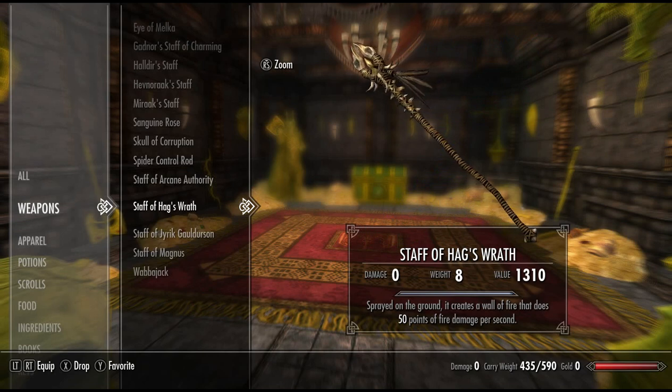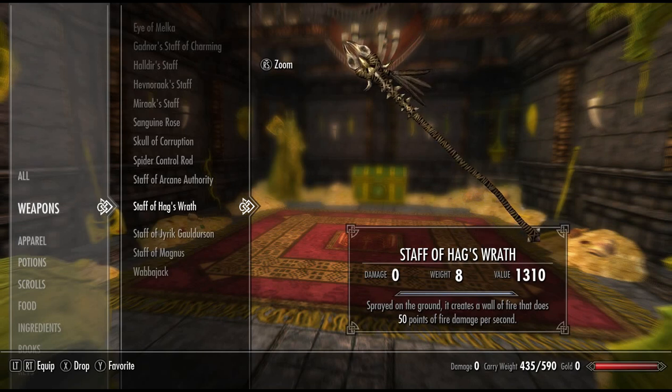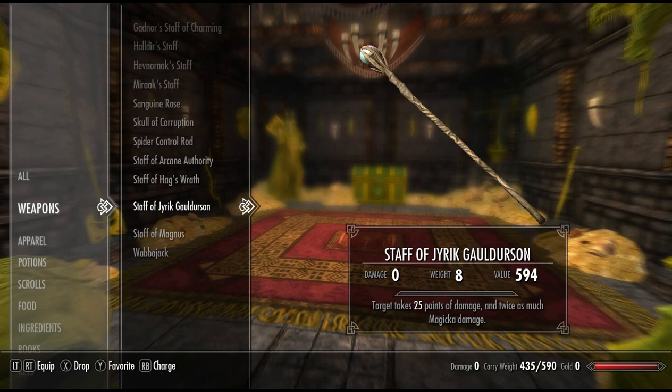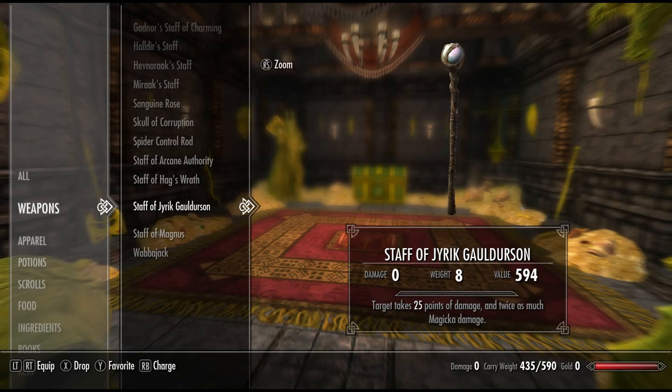Next, we have Staff of Hags Wrath. Sprayed on the ground, it creates a wall of fire that does 50 points of fire damage per second. That is quite a powerful straight up destruction-styled staff. Next, we have Staff of Yirik Goldason. Target takes 25 points of damage and twice as much magicka damage. That is actually quite powerful, especially when fighting an enemy that mainly uses magicka — that's 50 points of magicka damage plus 25 points of regular damage. That's quite a powerful staff.